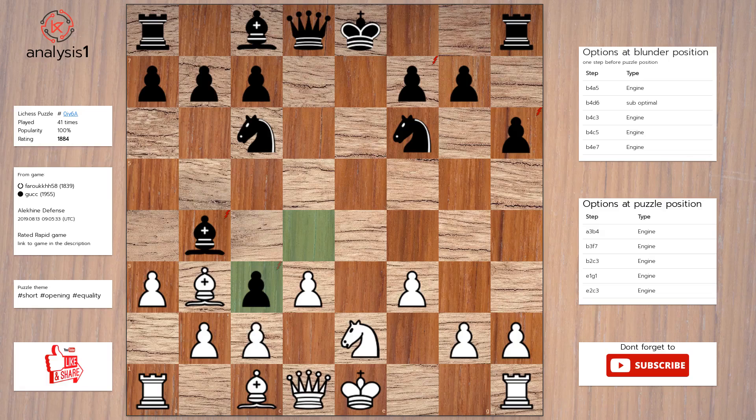Let us go to the first puzzle. Let us look at threats in the puzzle position. Pawn takes bishop. Bishop takes pawn, check. Pawn takes pawn. Knight takes pawn. Bishop takes pawn.